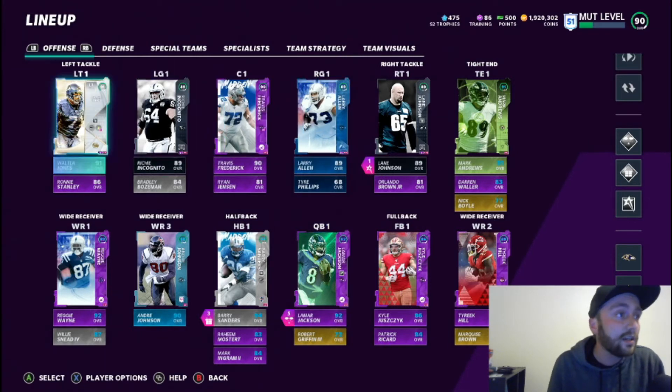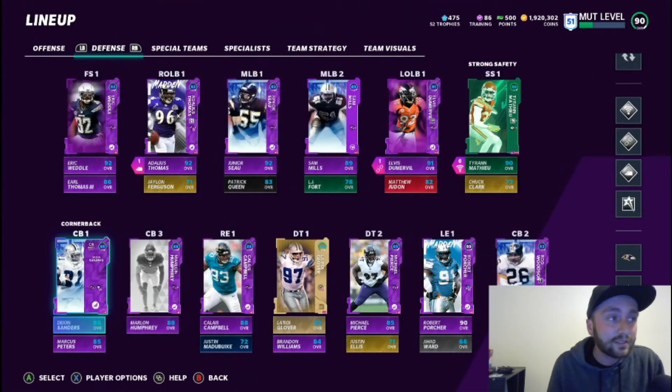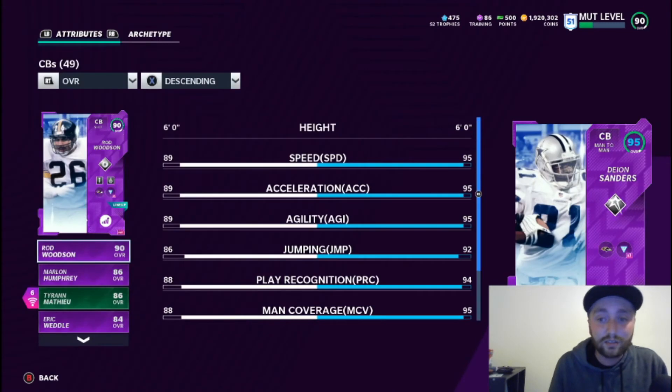I basically went in this weekend with about 1.5 million coins. I added a 91 Walter Jones, I added Deion Sanders and we powered him up. Deion looks dirty — especially on maxed out Ravens with 95 speed and 95 acceleration.